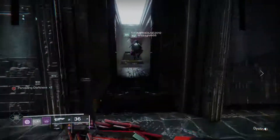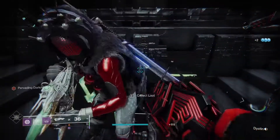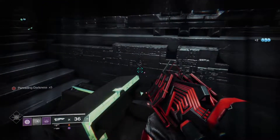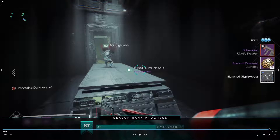I was actually quite lucky — I managed to get one dropped from the secret chest at the beginning of the encounter. There it is: I got a Submission drop right there, just from opening the secret chest. So they're definitely collectible from the secret chest, not just from raid bosses or opening loot at the end on master difficulty.